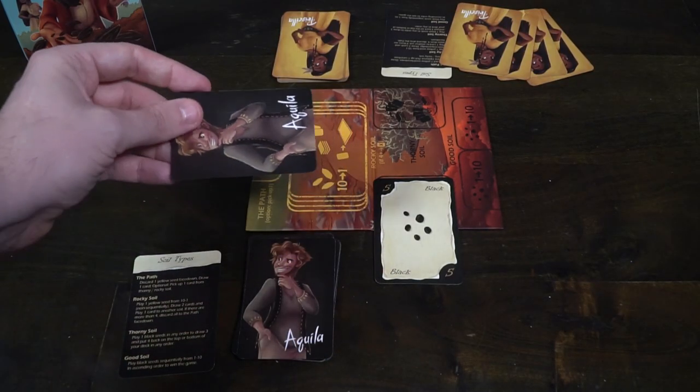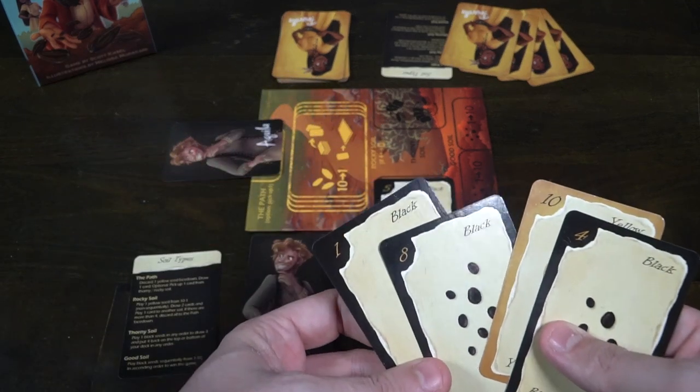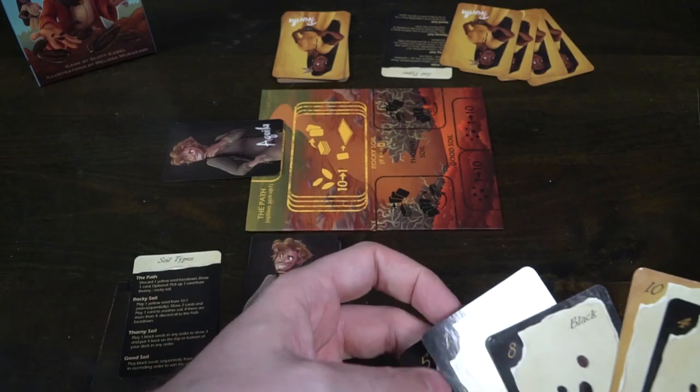The first area is the path. How that works is you take a white or yellow card, place it face down on the path, and draw a card from your deck. From there you take a card from the thorny soil or rocky soil and put it back into your hand. This is a way to get rid of cards you don't want and pick up cards you've saved, or retrieve cards from the rocky soil when you can no longer draw more there.